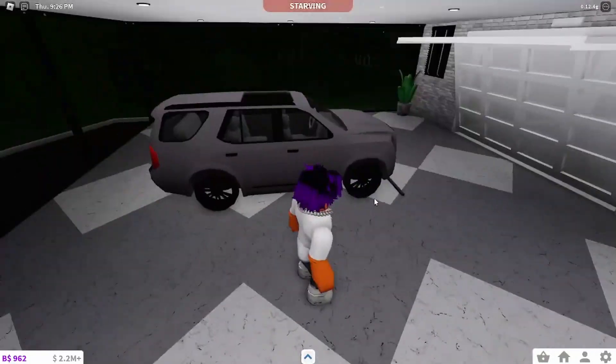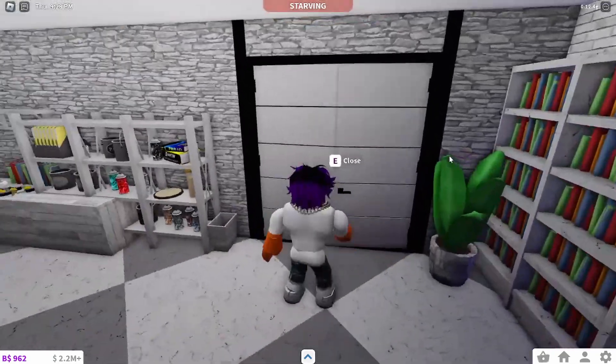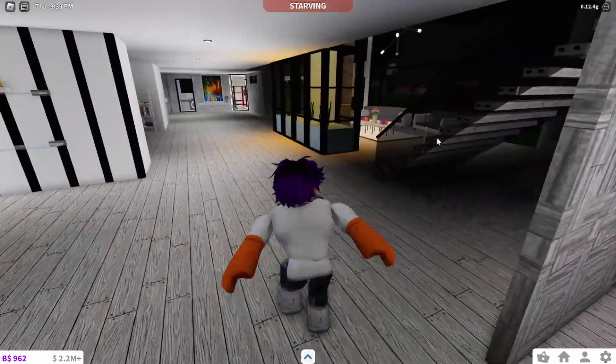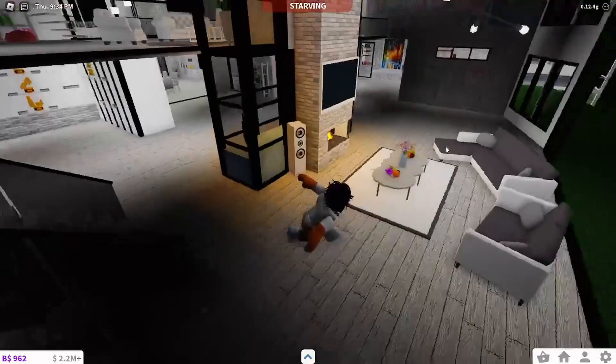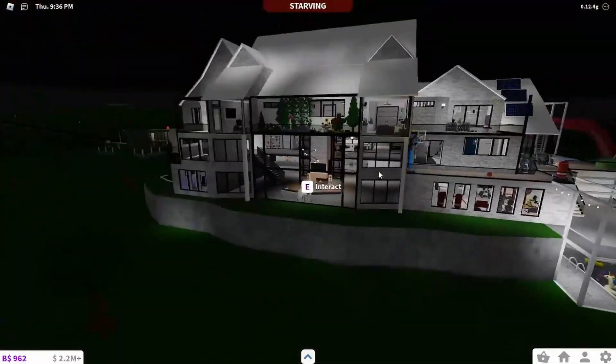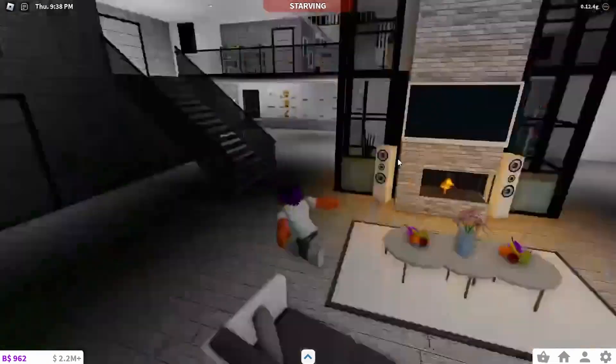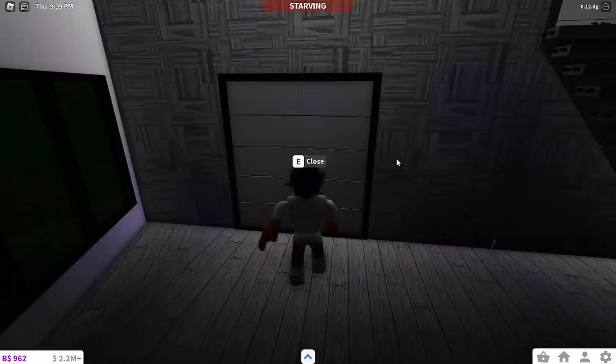Moving into this room we have the second garage — just a nice big car and a little baby car in the corner. Very basic stuff. Over here we also have a nice little living area with a massive window and quite a nice view, I'm not gonna lie.